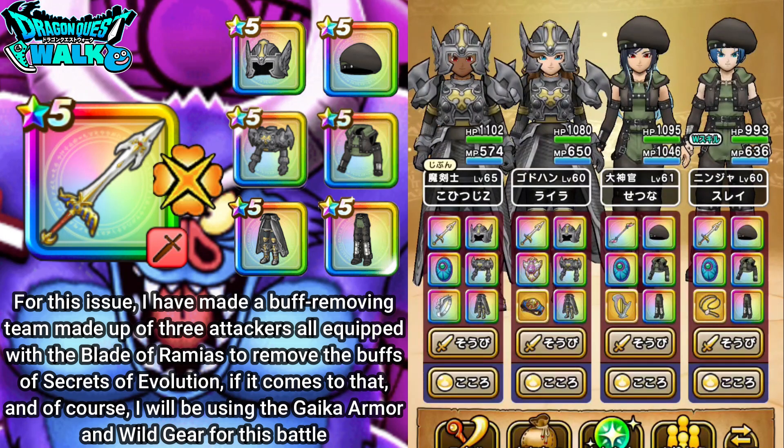So pretty much this also removes Evolve. This team is still going to be the same — I'm still going to have a High Priest, Demon Swordsman, God Hand, and also a Ninja, though the roles of the characters have actually been changed a bit.